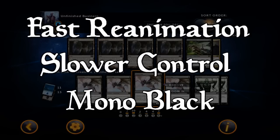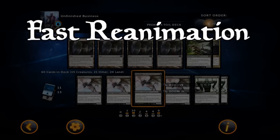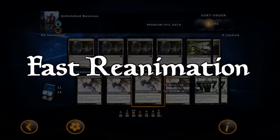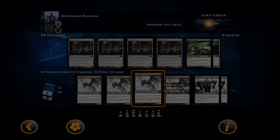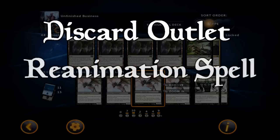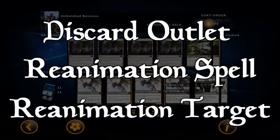The version I'll be discussing today is the all-in reanimation deck, so all the cards will be judged accordingly. In every reanimation deck there are usually three major components: first there's the discard outlet, which is a way to easily discard cards from your hand into the graveyard; secondly there's the reanimation spell, which puts a creature from your graveyard onto the battlefield; and thirdly there's your reanimation target, which usually is a very big creature that can end the game in a couple of turns.